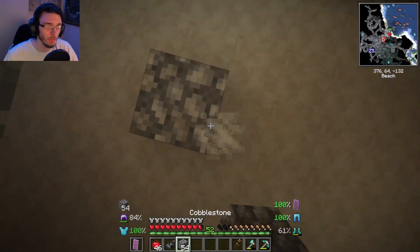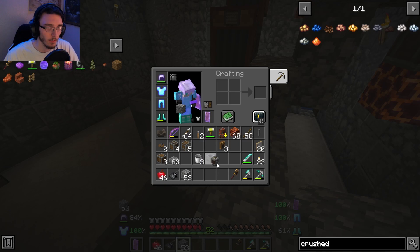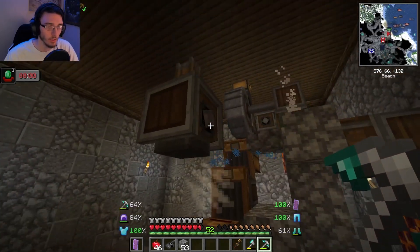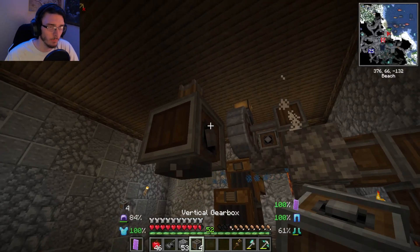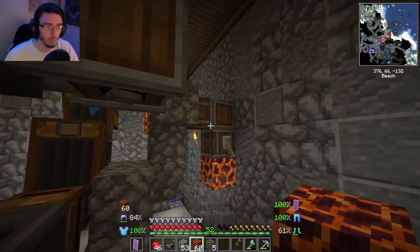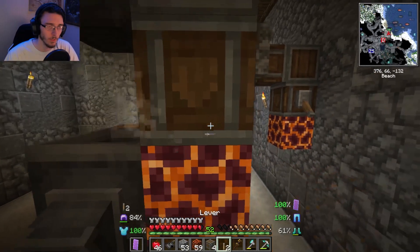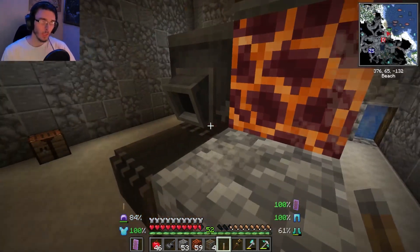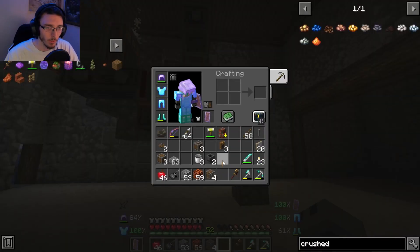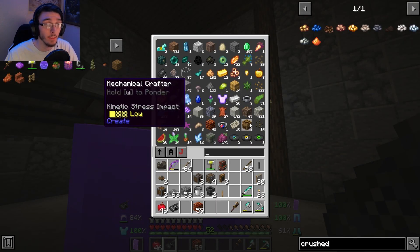Now you're going to need to make the mechanical press, which goes on top of this. Put a vertical gearbox and do the same thing we've done three times before — another generator with a lever put on the back side. Also, you can see these belts are not moving, so you're also going to have to make a couple more generators to get those moving as well.